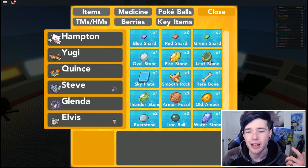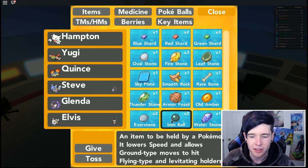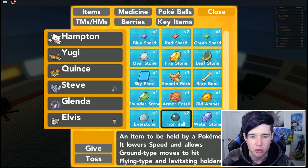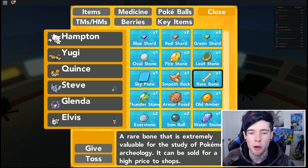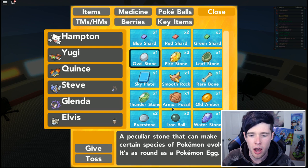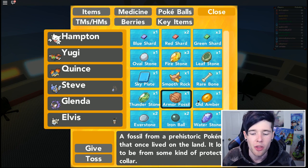There's our Armor Fossil. We've got Everstone - we know what that does. Rare Bone - can be sold for a high price to shops. The Iron Ball lowers speed and allows ground type moves to hit flying and levitating holders. These are the two fossils we are talking about - let's go and revive these.